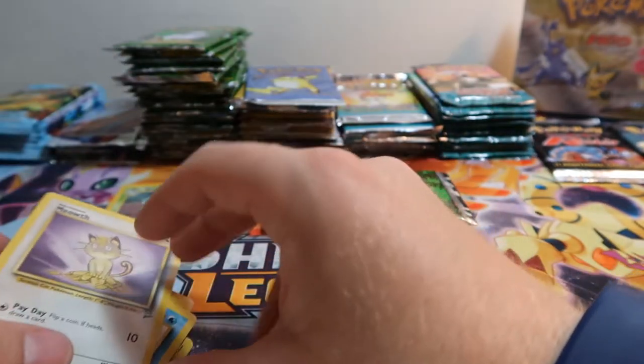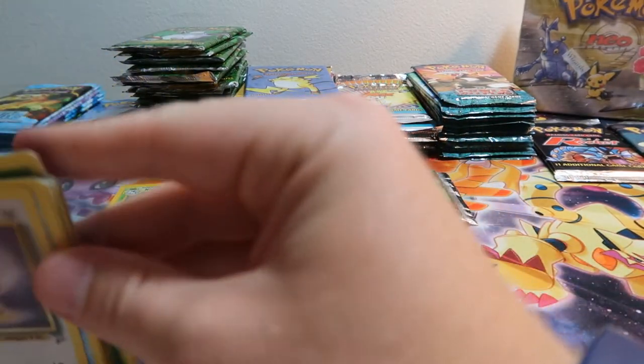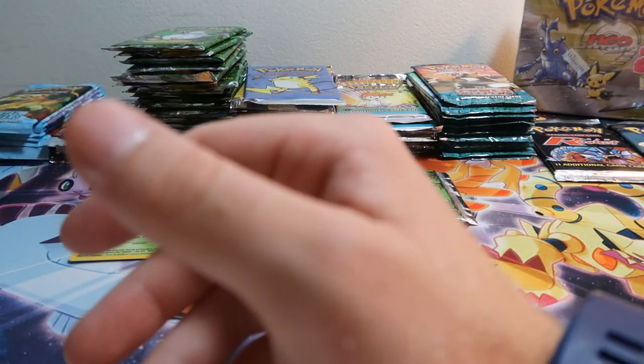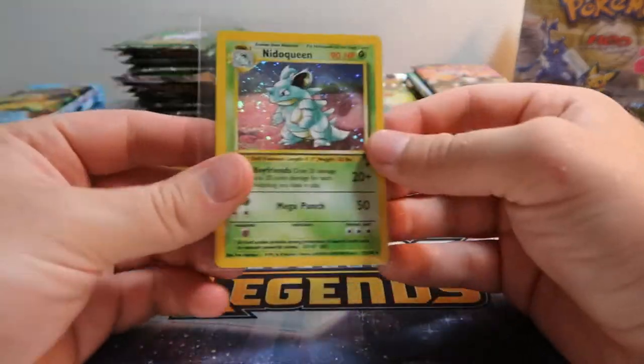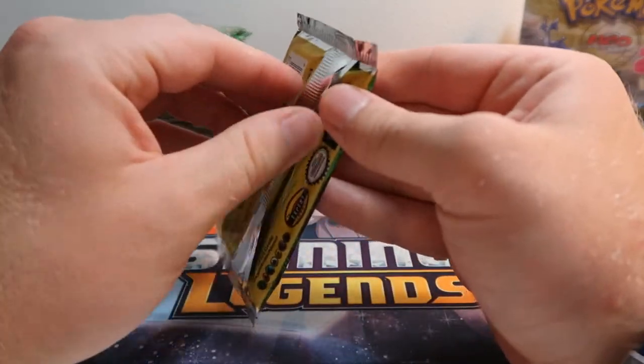Base Set Two — the drop off between Base Set Two and Base Set One in terms of resale values is just super low. I really like that Base Set Two blends the best holographics from the first three sets. That's a great looking holo. Alright, second Jungle pack!